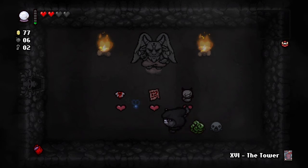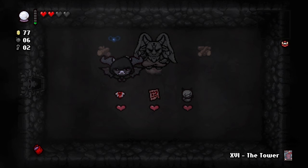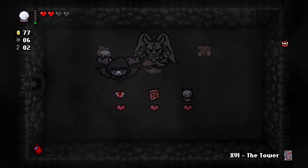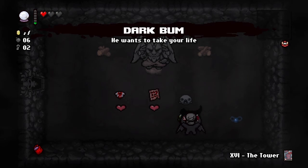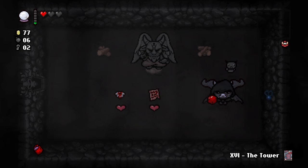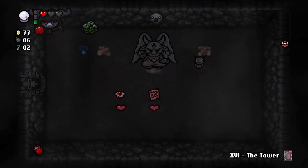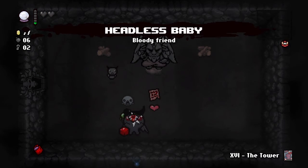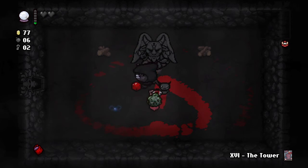This one here — the floating torso without head or legs — if you get him, he will float around you like my blue fly and leave a trail of blood behind. The difference is that blood is poisonous, and enemies that walk across it will take damage. However, what we really want is the dark bum. He wants to take your life. Here's the funny thing: any time you have him in your party and you get a red heart — if you don't pick it up, he will eat it and drop you a soul heart. If he picks up two hearts, he'll drop a dark heart. I'm going to get the headless baby, just like I said. However, my hearts are now both black and not red, so I can't grab the third item.